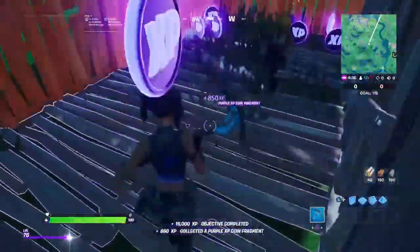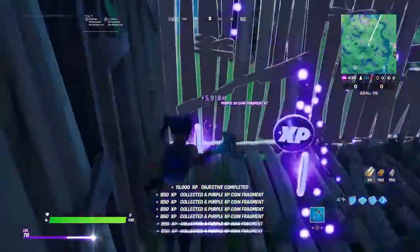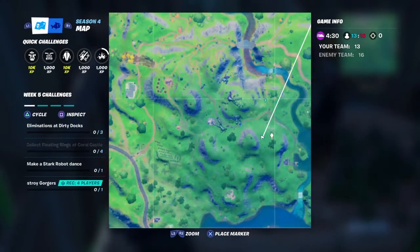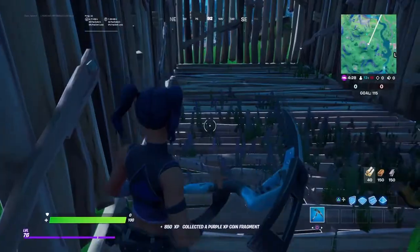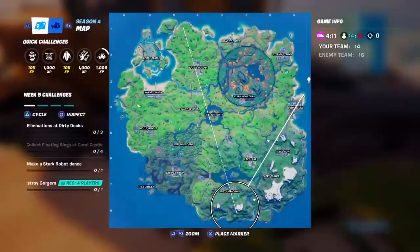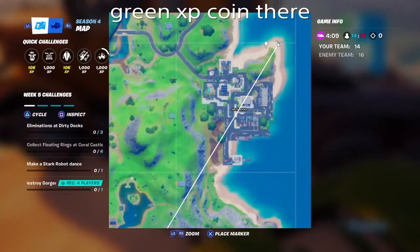Come to this location — you can see it here. Come to this location and you will see them right here. Get the green XP coin from here.